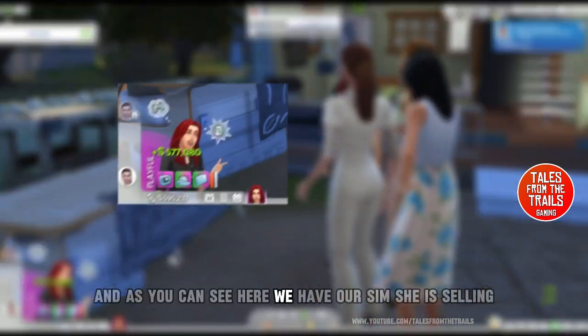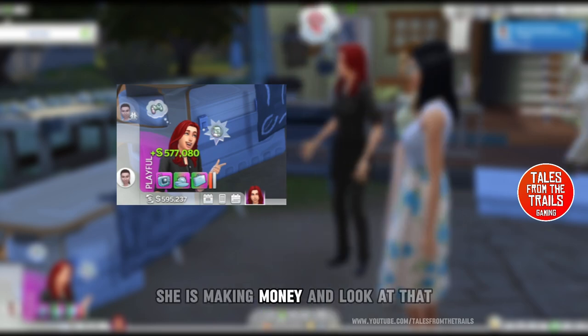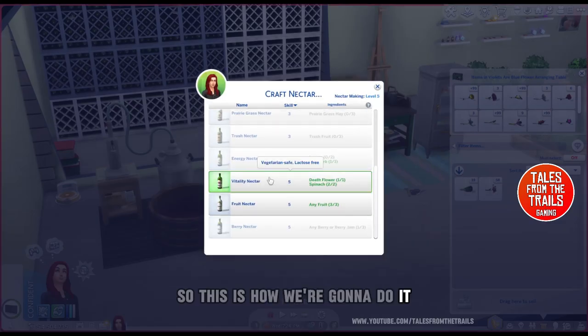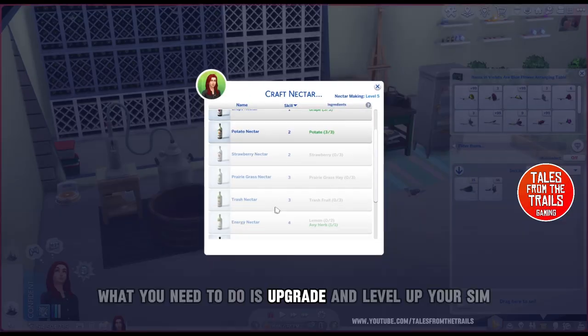As you can see here, our sim is selling and making money — 577,000 and change simoleons. This is how we're going to do it.